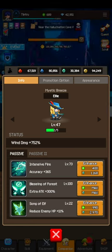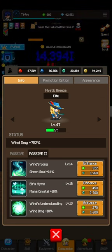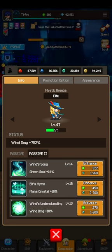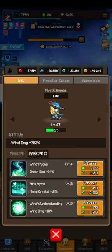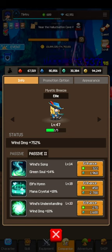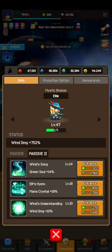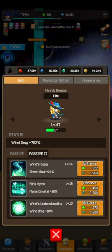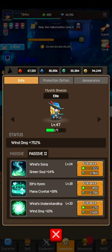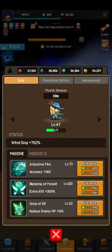Song of Elf reduces enemies' HP - that's definitely a good one but maybe not as important as other ones. I don't really worry about the soul ones; they're probably good but getting soul weapons gets really expensive and they don't seem to boost you too much at higher stages. Mana crystals help with force of circulation to upgrade your spirits, so that's important. Wind damage is definitely important but I'm not sure how high it is on the list. The most important ones here would probably be extra attack and accuracy.